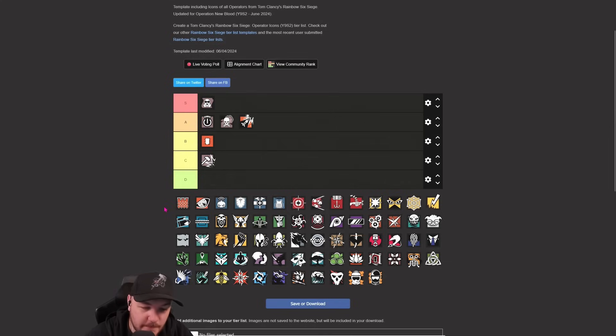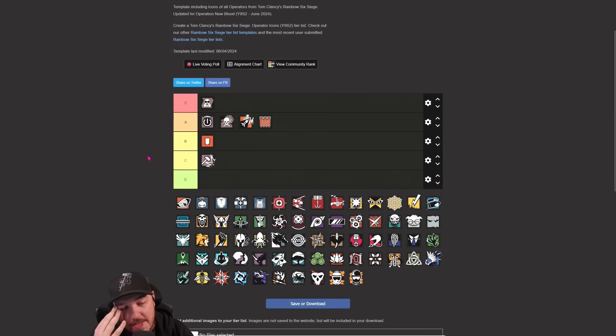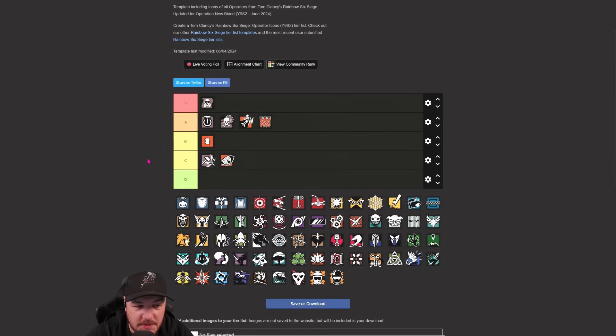Castle - in the right hands he's a joke and I think he probably sits in A now. He's quite easily countered to an extent, but really only easily countered by Sledge who has 25 swings of his hammer each round. If you've got three breaching charges, you've got at least one Castle barricade up. With a Gone Six you can only get rid of one, Zofia gets rid of two plus breaching charges. The ACOG on the UMP with an extended barrel is pretty decent - no recoil whatsoever. With prox alarms, a Castle barricade can cut off an area really well. One of my favorite ops to play on defense.